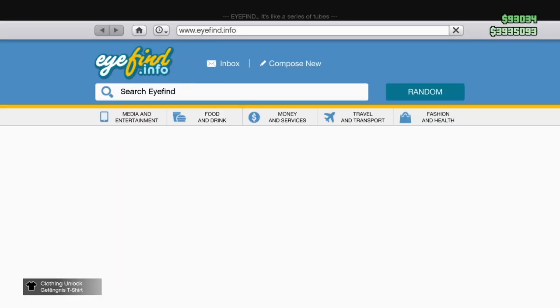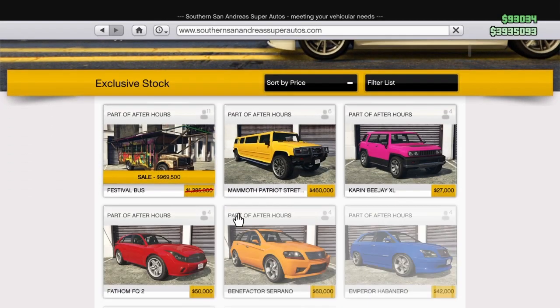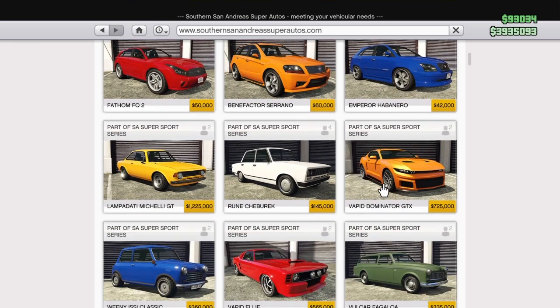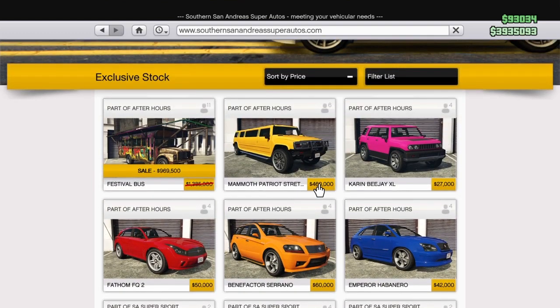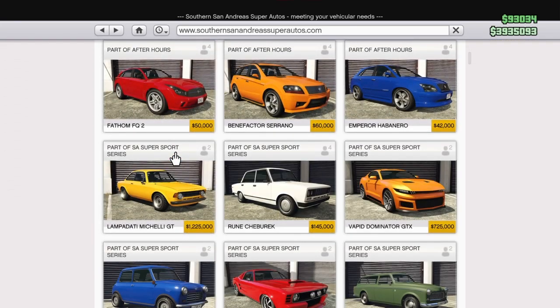They are old cars but you can now buy them on the website. Those are the Bravado BJXL, the Fatum FQ2, the Benefactor Serrano, and the Emperor Bernero — you can buy these cars right now just on the website. Also, the festival bus is on sale, so that's cool.